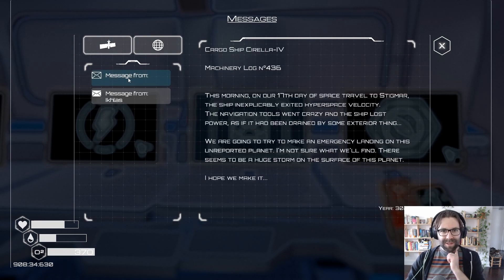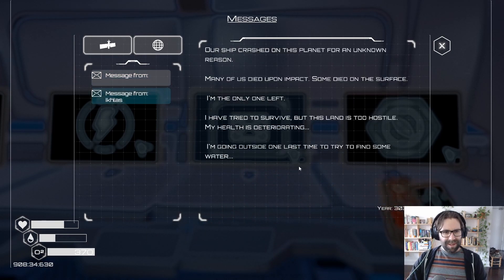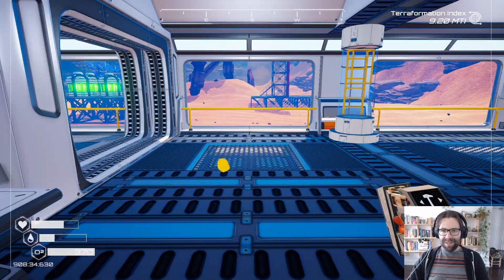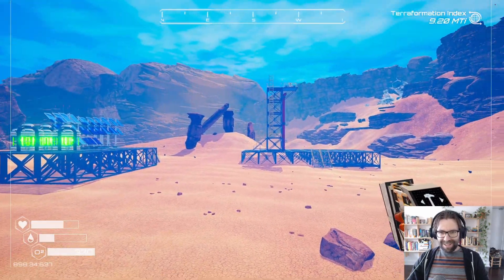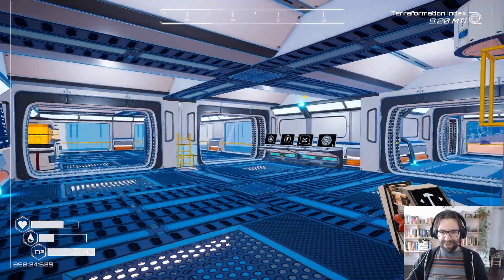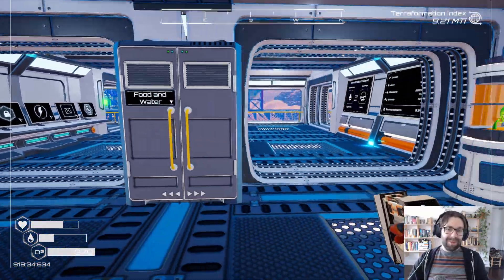And then other ones — Captain Cargo Ship missionary log. This morning on our 7th day of space travel to Stigmar, the ship inexplicably exited hyperspace velocity. Navigation tools went crazy and the ship lost power as if it had been drained by some exterior thing. I think I've already read that one. A ship crashed on this planet for an unknown reason. Many of us died on impact, some died on the surface, I'm the only one left. I remember seeing that one. So yeah, I'm getting the sense based off that message that this might get flooded at some point. It's okay — these things happen. That means progress is happening and that means that's what we're here for.